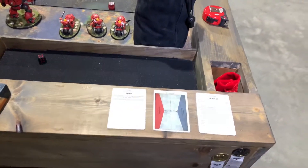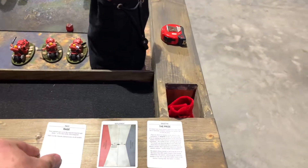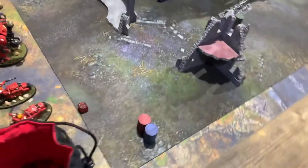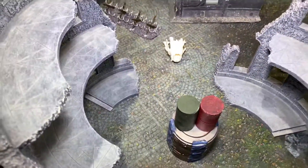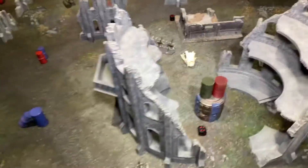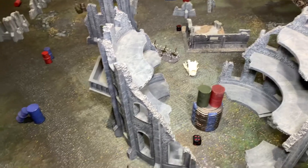Our twist is Rage, so everybody gets plus one to their Attacks characteristic. There are our deployment zones set up with dice. The only objective to win the game is to capture the little xenos skull and hold it. If you're holding it at the end of round five, you will be the victor. The objective is to grab it, hold it, and kill as many enemies as possible to keep them from taking it.